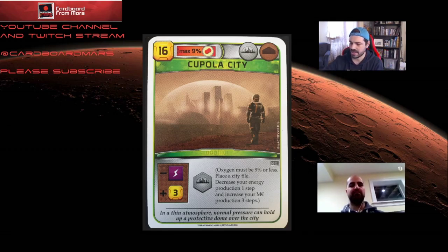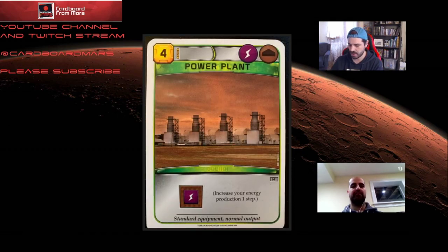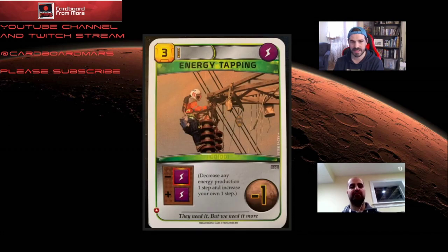Most cheap cities require energy, so cards that complement them are cheap energy producers. Fuel generators are very cheap, though they hit your economy by one. Power plant is awesome if you get it in your opener — always take it with Ecoline. Energy tapping is also really good because it's super cheap and sets somebody else back. Though energy tapping is more effective if you're playing against people who have energy production.